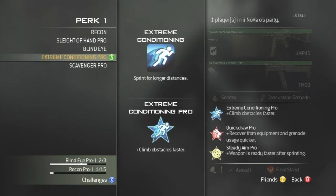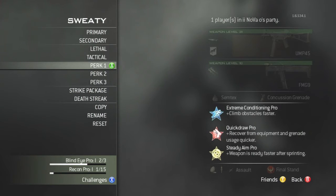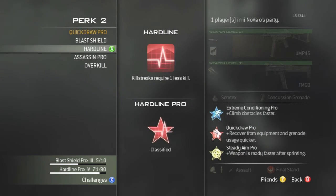I'd use concussion grenades rather than flash grenades - when you're rushing, you want to slow enemies down. It seems like whenever I flash someone they just spray and kill me. Stick concussion on. Tactical insert is really good too - it explodes quickly and sticks, so you can use that to your advantage.